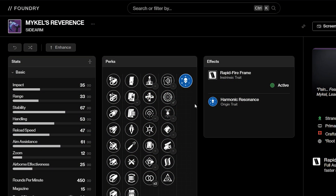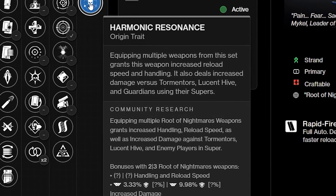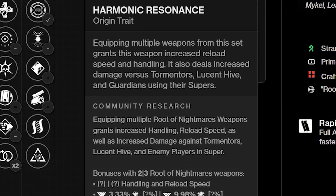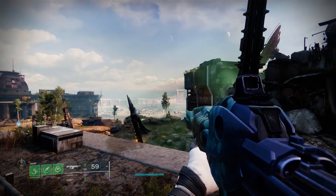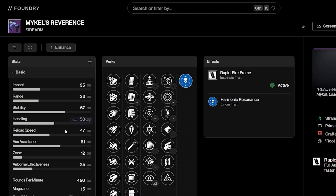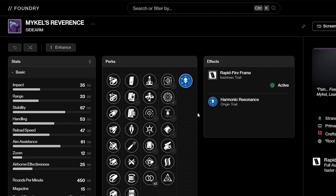Let's get into the first perk and basically the origin trait for every single one of these weapons: Harmonic Resonance. Equipping multiple weapons from the set will grant this weapon increased reload speed and handling. It will also deal increased damage versus Tormentors, Lucent Hive, and Guardians using their supers — so basically never. From personal experience, it is a very noticeable difference. It feels like reload speed is at around 80 and handling is around 80 as well with just two weapons equipped. It's not a tiny buff — it's genuinely very impressive. If you're gonna run weapons from this raid, just run two of them. It just makes them so much better.